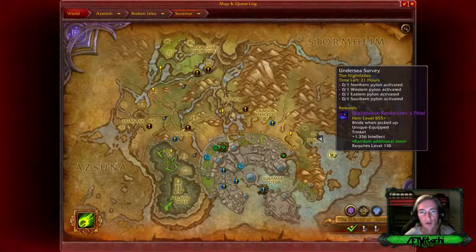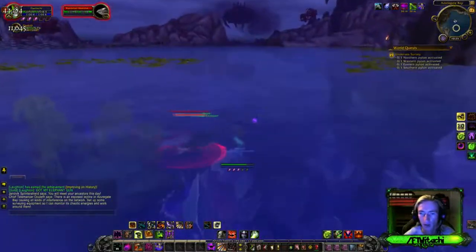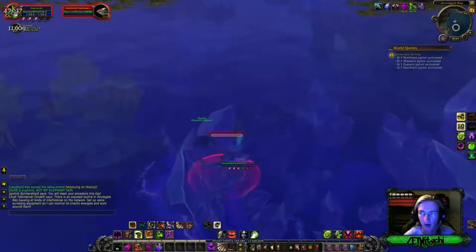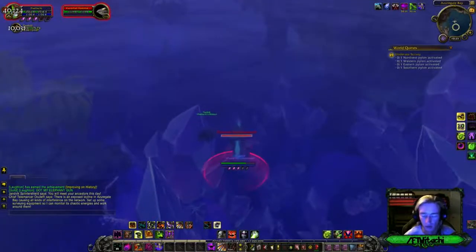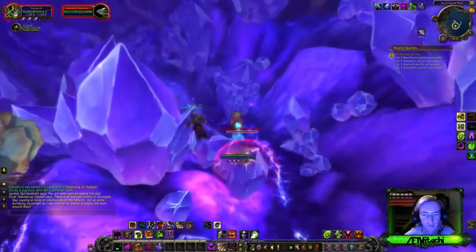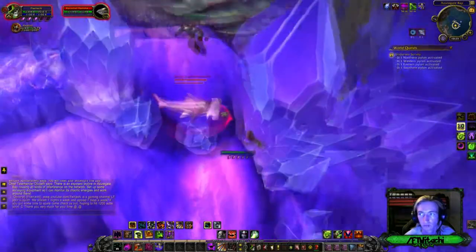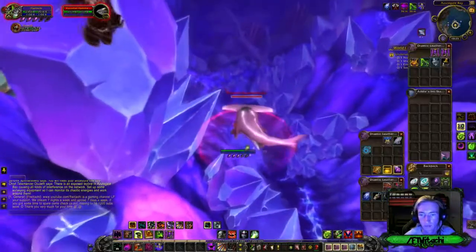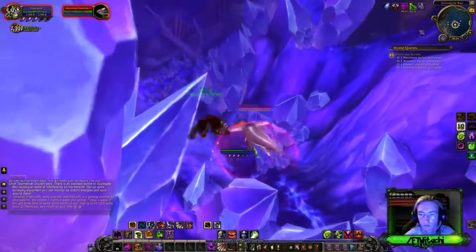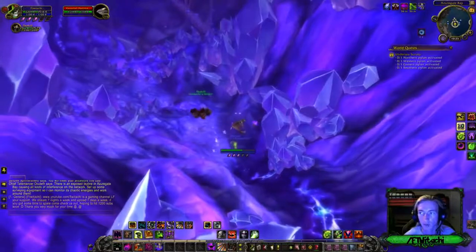What's up everybody — Undersea Survey world quest here in Legion, World of Warcraft. We gotta activate four different pylons. They're marked on our maps, so let's try to find them. I'm pretty sure they're underneath the water because it says 'undersea.' Really down there — if they're saying undersea, that is undersea.